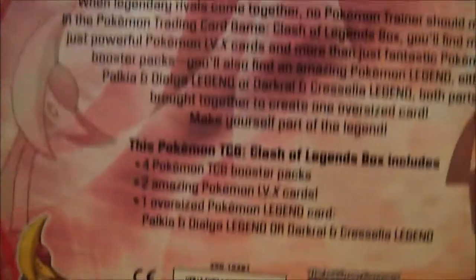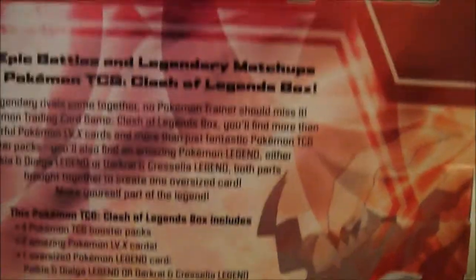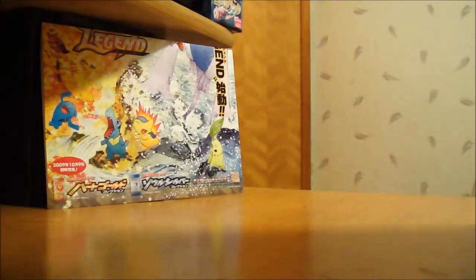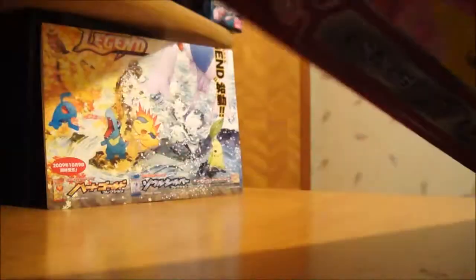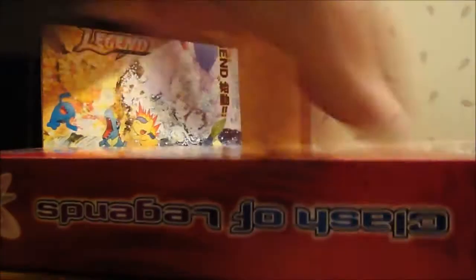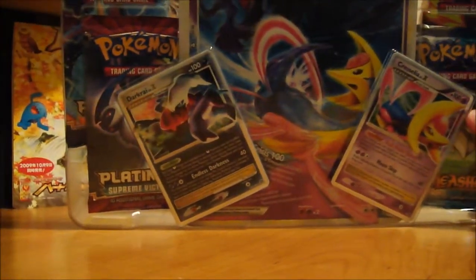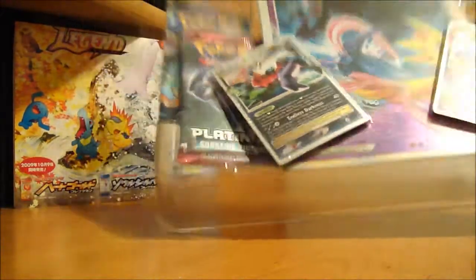Here's a quick look at the back, just if you want to read it. It gives you what it is and here's the artwork — pretty sweet. And Clash of Legends is the next set, which is mostly reprints, so I'm probably not going to get that. Now let me figure out how to open this. We'll just toss this aside. Here is the pack — let me show everything a little bit better.